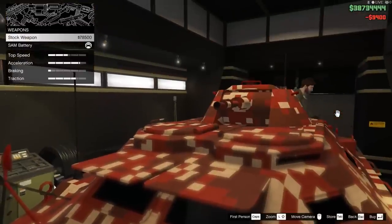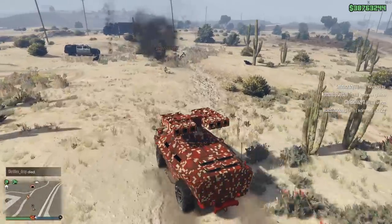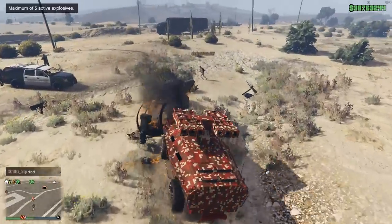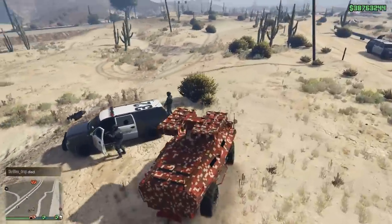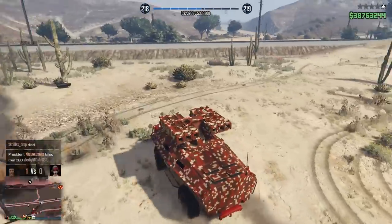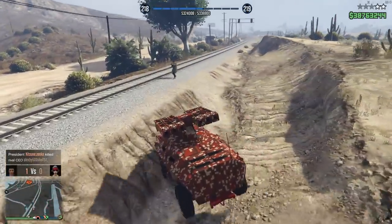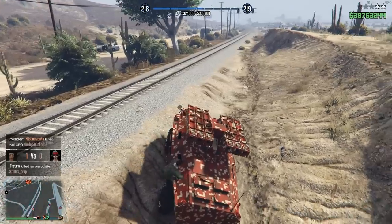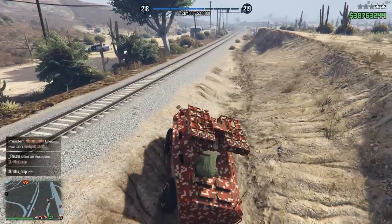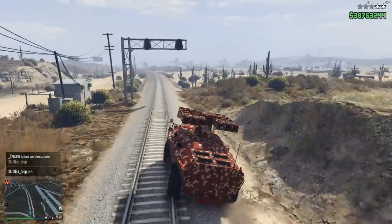I would just recommend sticking with the cannon that's stock fitted to the vehicle. The APC also has the ability to be equipped with vehicle-mounted proxy mines, which is great if you're being chased by someone behind you or if you want to blow up some nearby players on the ground. These mines are unlimited, so plant away — but only if you've done the research in your bunker. Same goes for the SAM missile launcher, but I've already told you how much that pales in comparison.